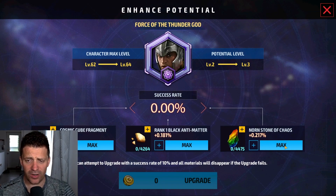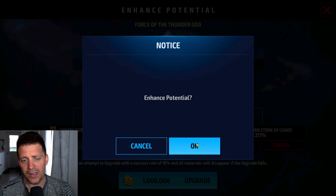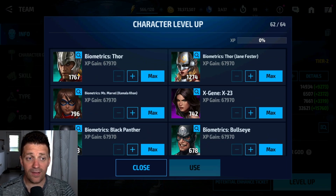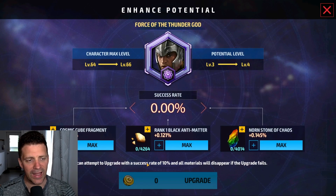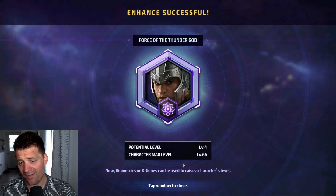We're going to use Normstone Chaos as much as possible to get his potential up, maybe a little bit of CCF if we need to. We're going to save his biometrics for when we get him to level 80, because it's less expensive to use the same character's biometrics. So we're just going to use other worthless biometrics to get him to level 70 and advance him to Tier 3.